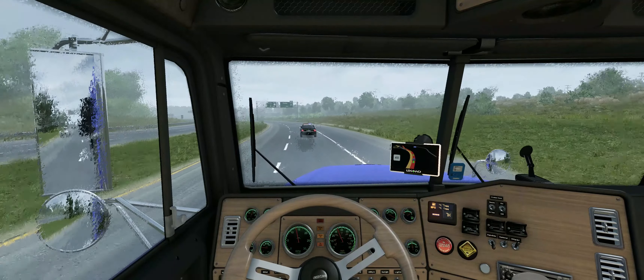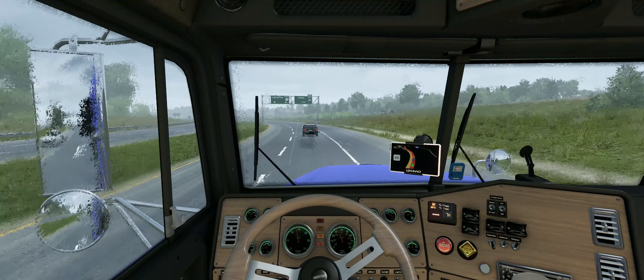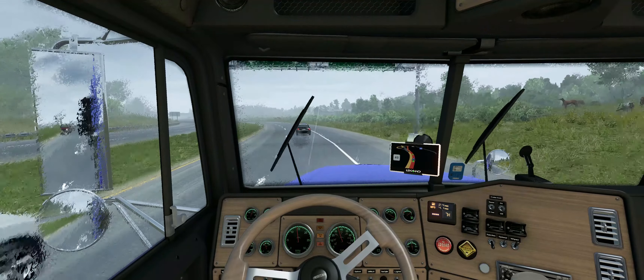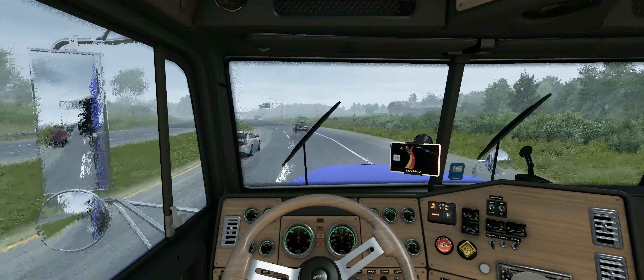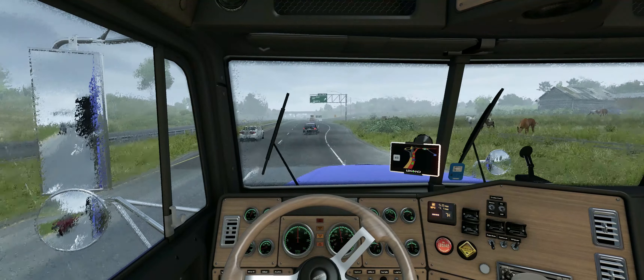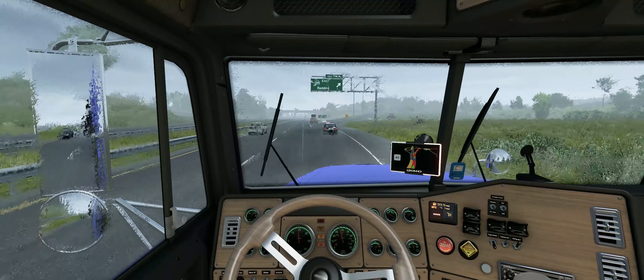Hello and welcome to an episode of American Truck Simulator. In today's episode, I am in Eureka currently, and I'm going to go pick up a trailer. This trailer is a special sort of delivery load — it's huge tires, which don't weigh all that much. 44,000 pounds.